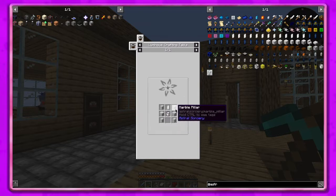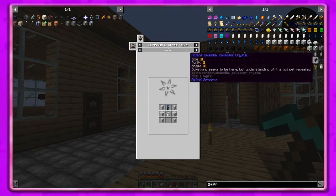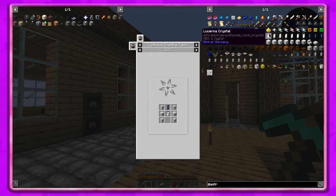We need four marble pillars, two chiseled marble, a liquid starlight bucket, and a rock crystal. I think we have a rock crystal. The picture is not going to help me - I was going to take a screenshot but that's not going to help. It's over here.